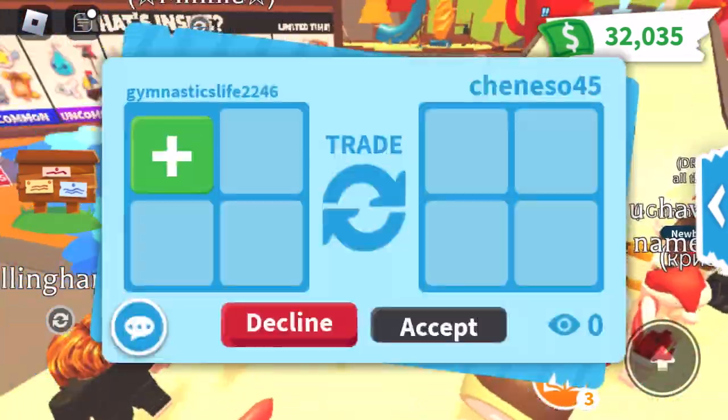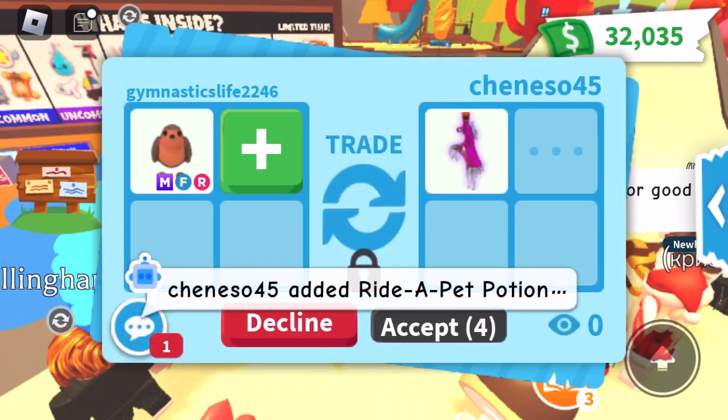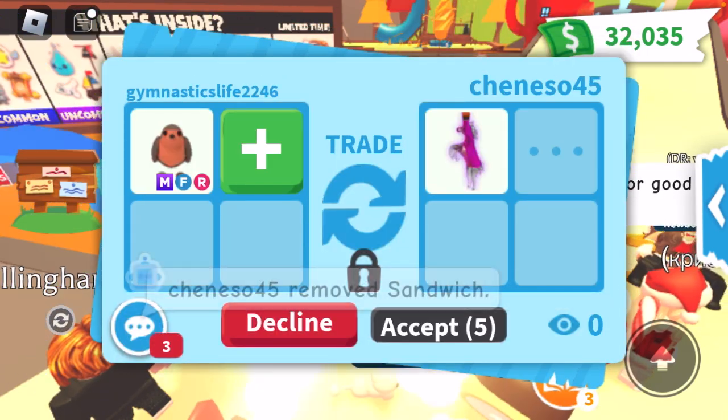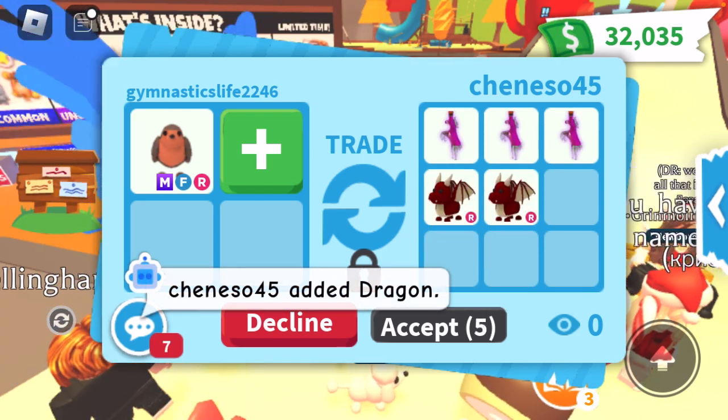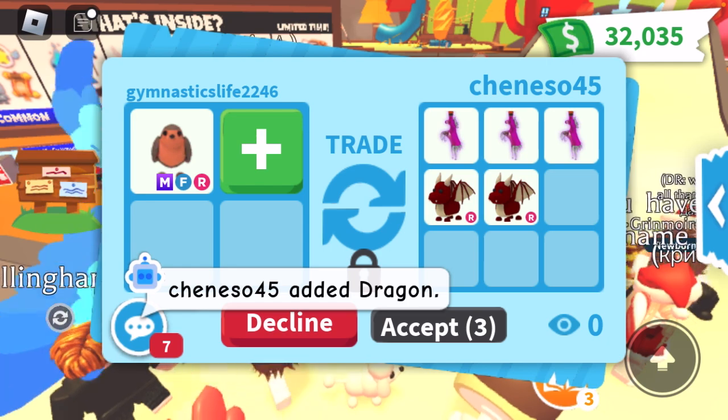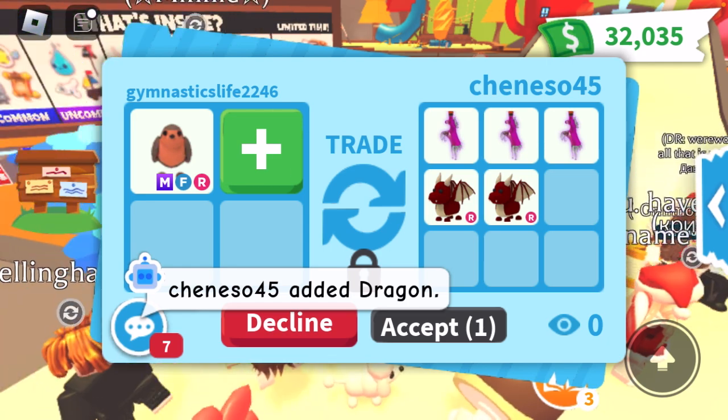I will do a Frost Dragon because I know people want to see me trade it. The person came back with a different offer: two ride potions, three ride potions, and a ride dragon. This is actually a pretty good offer.